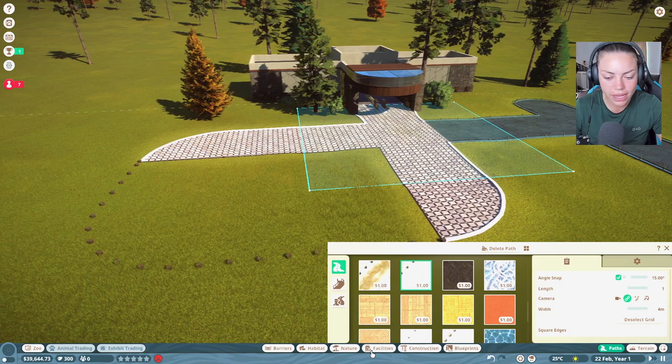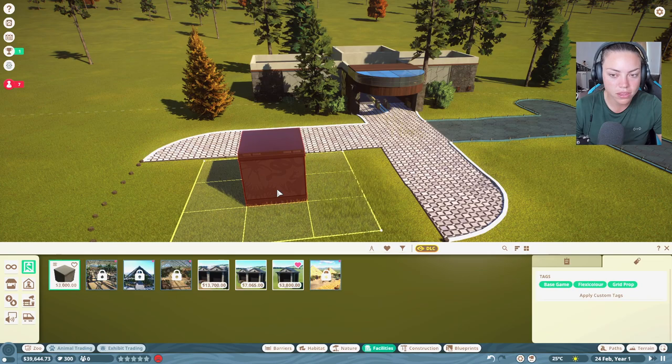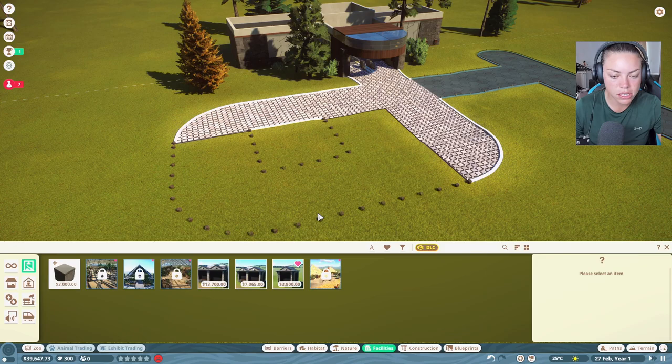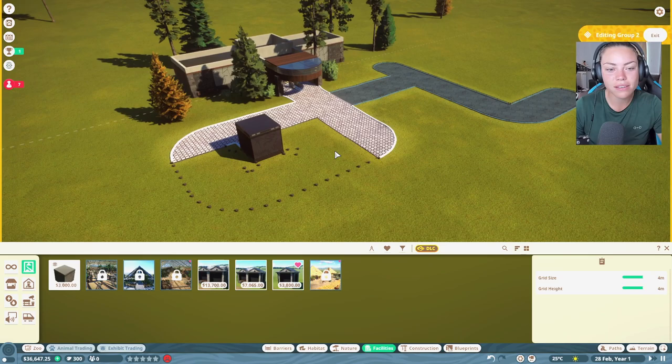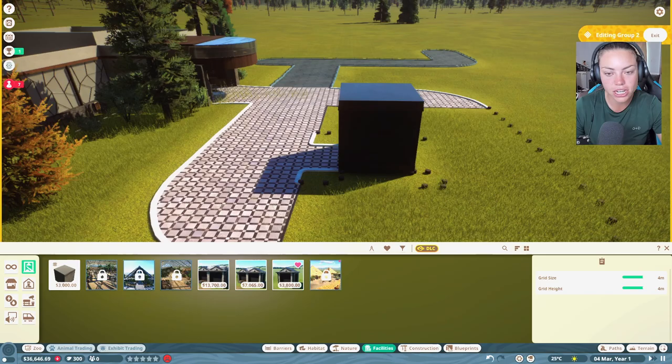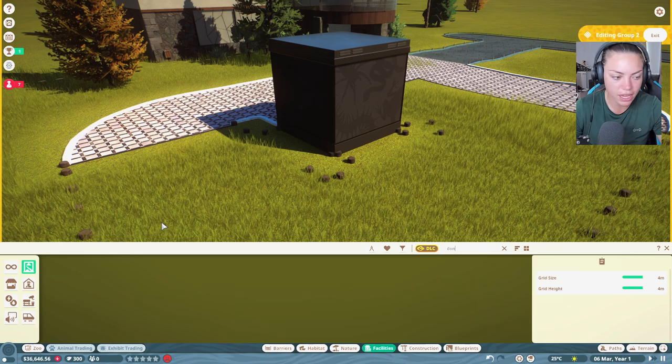First, we need to get some animals. The best way I think personally is to go with small exhibits. Let's put in a little habitat here. We're not going to make anything fancy yet because we need to save money — we have 36,000. I'm on the challenge mode, offline franchise, because I have a very good franchise on the online one and I don't want to ruin it. We need donation boxes first so people can give me their money.